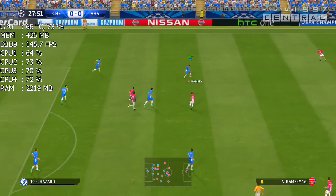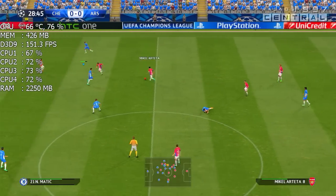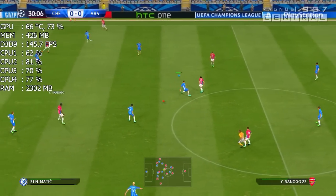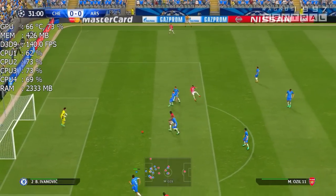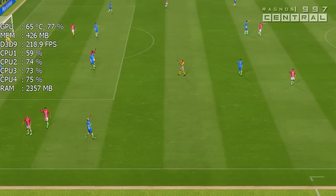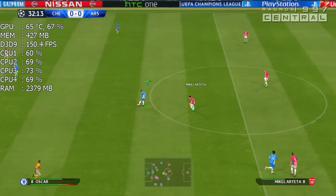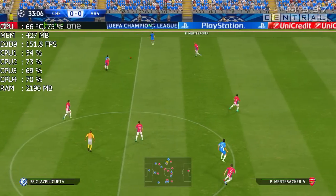Matic. Matic, Hazard going forward. Picked off there. Well intercepted — saw the danger and got to it. It's Yaya Sanogo. A goal now would certainly liven things up. Cesc Fabregas. Good possession in this spell but lacking any real penetration.